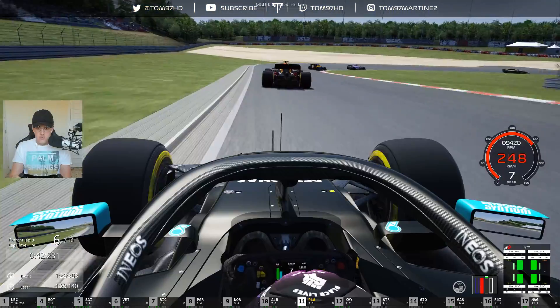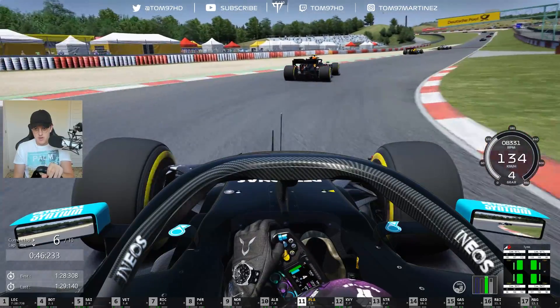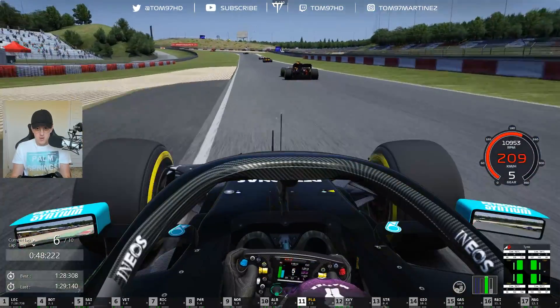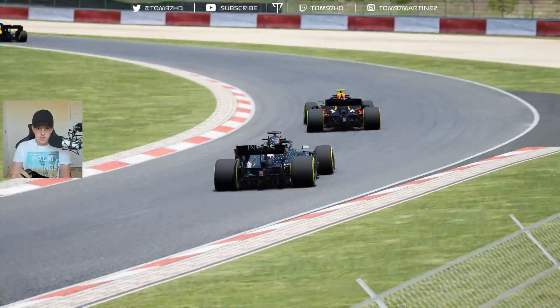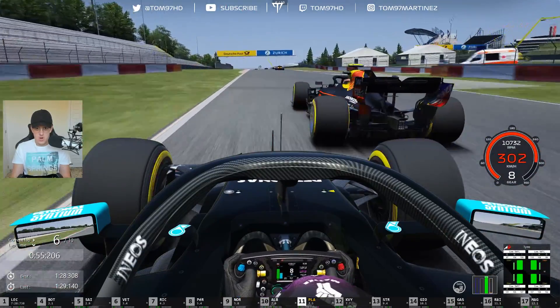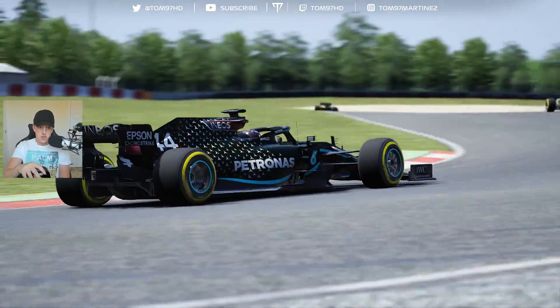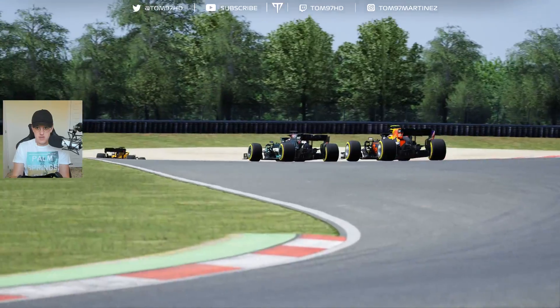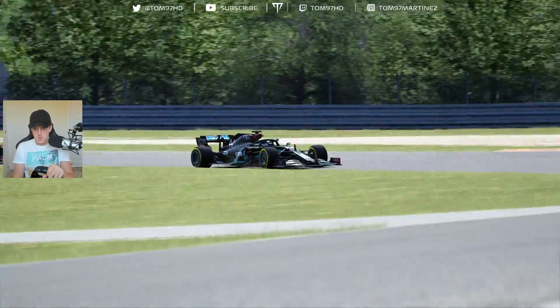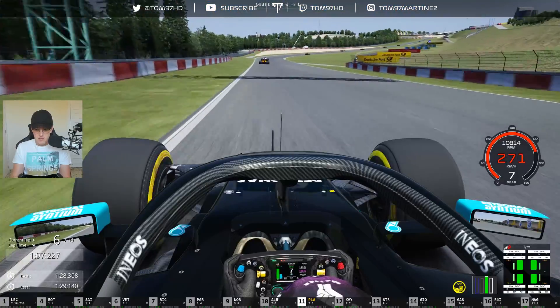P11, one more to go until we get to the points. Stay close through here, power down out of there, flat out through the Schumacher S. A little bit of dirt kicks in but that's okay — we get the run, down the inside, a little bit of contact in the process. And we're now up into the top 10, into the points.